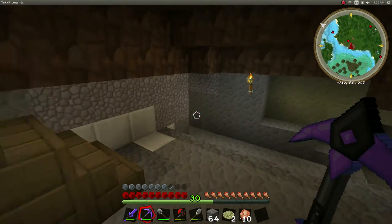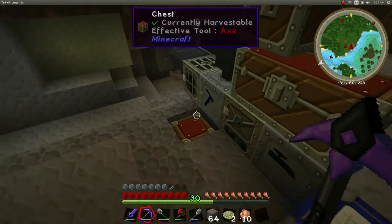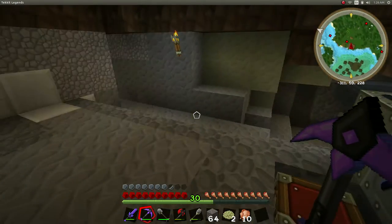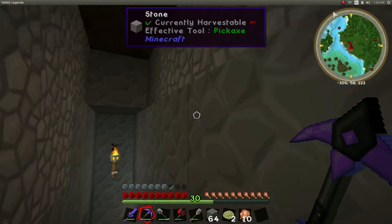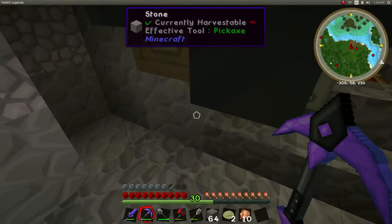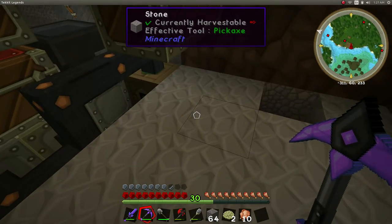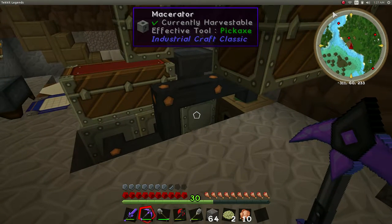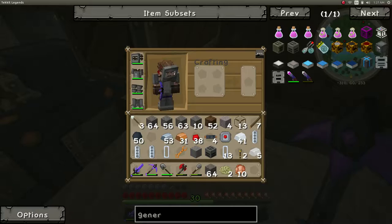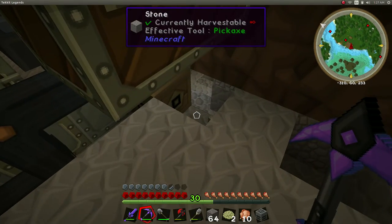Hold on, where is that? That's coming in this way, probably underneath. Let's figure this out because there's going to be a hopper here. We could probably have it come up over our head and then be lighting all the way down through here and over. That sounds good. So we need some kind of pipe sealant.